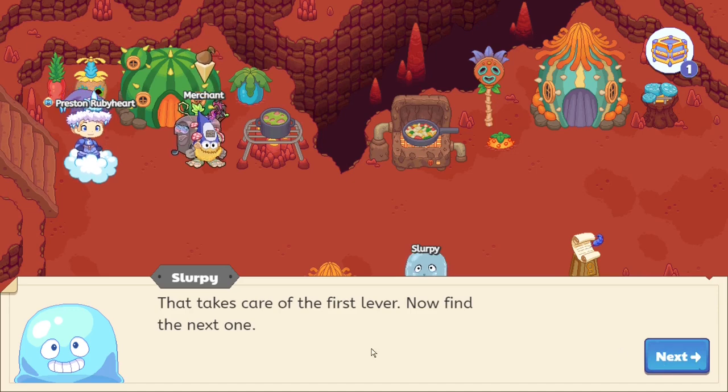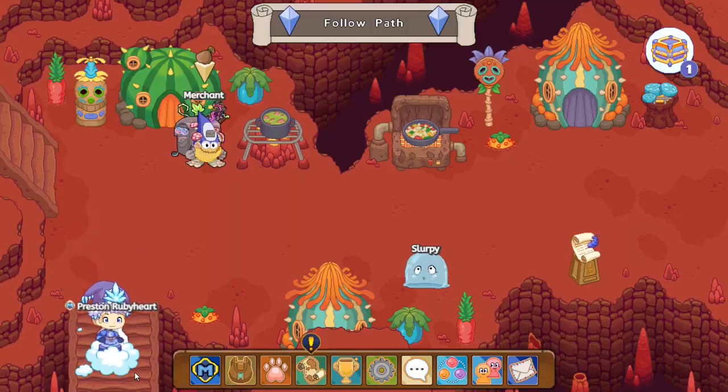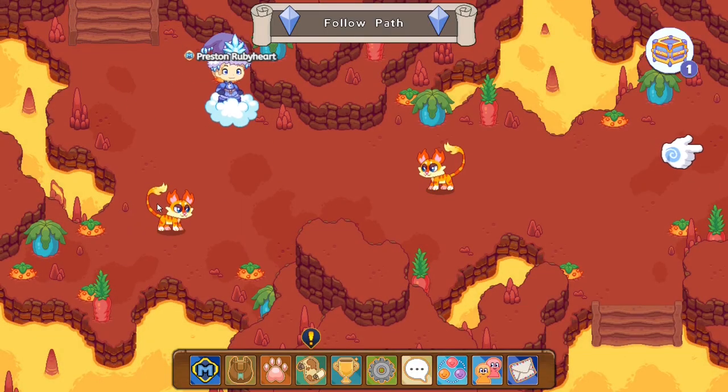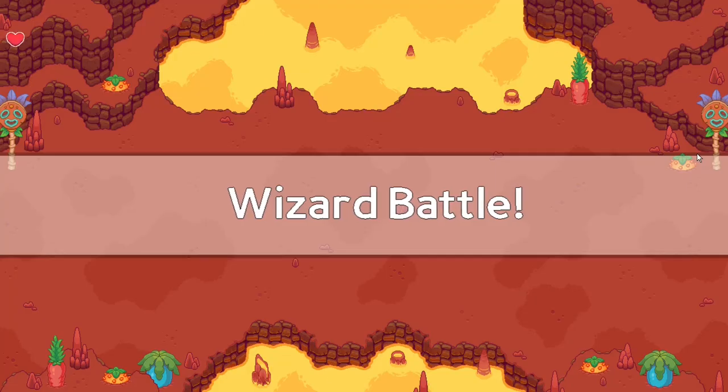That takes care of the first lever! Basically, Slurpee will tell you guys to flick the levers, and that's what you'll be doing for the first few tasks. Over here you can obviously tell that this battle is skippable, so just battle the pet over here and continue moving on forward.